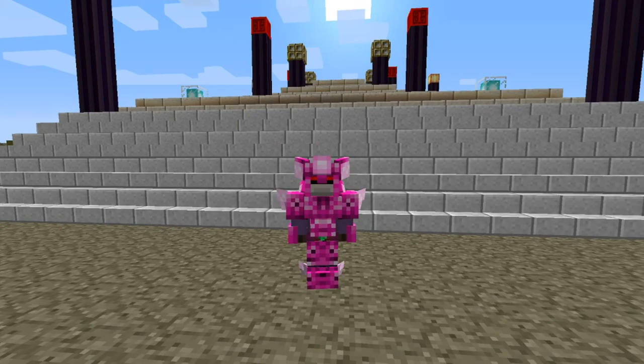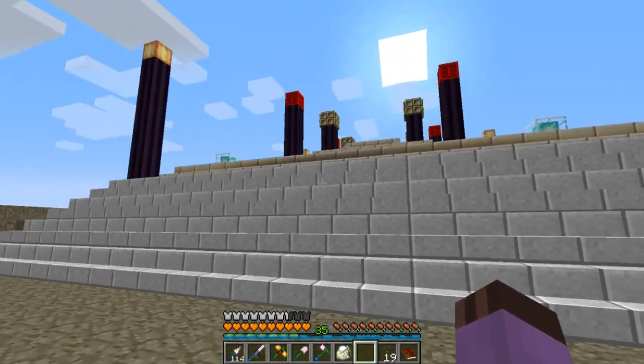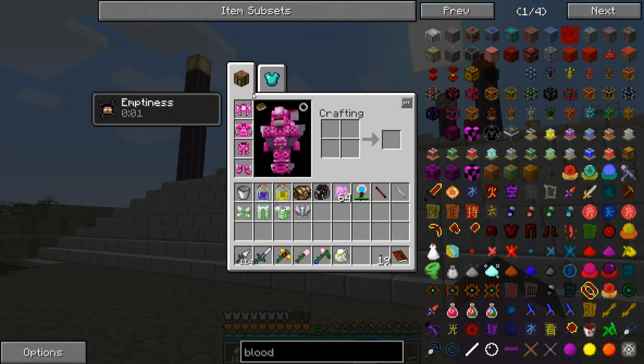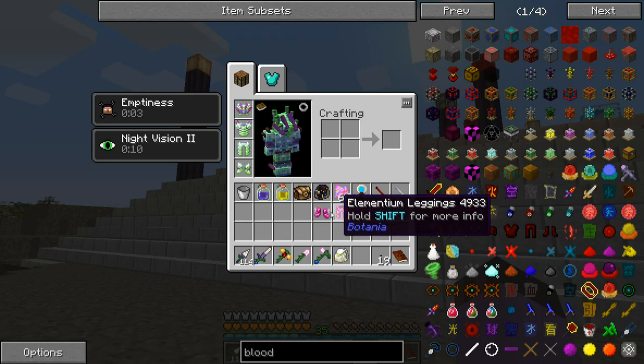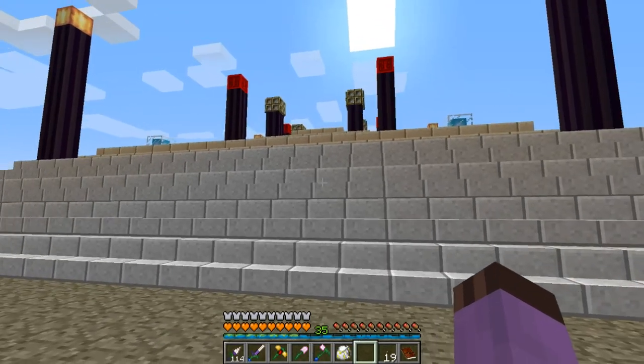Hello everyone, welcome back to Regrowth. As you can see, I completed that promise of the Elementium Armor. I don't think this is a good look for me. It's not as protective as the Terra Steel, but it has the advantage of shooting off little fairies to counterattack whenever you're hit by something.